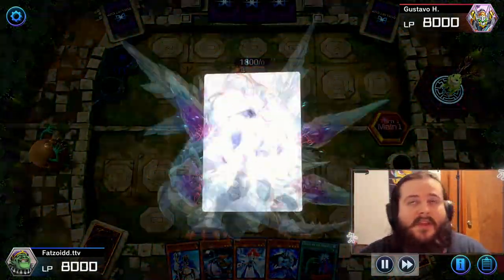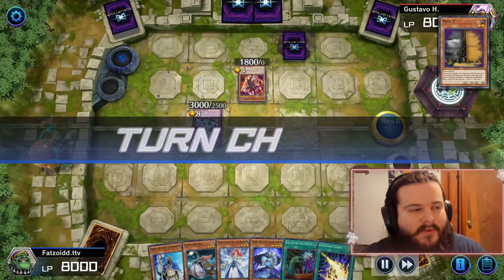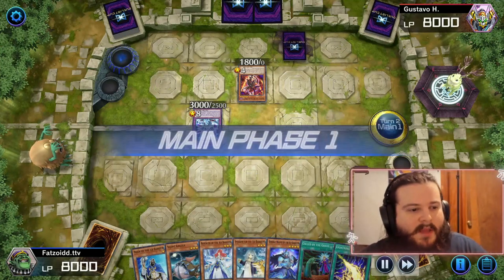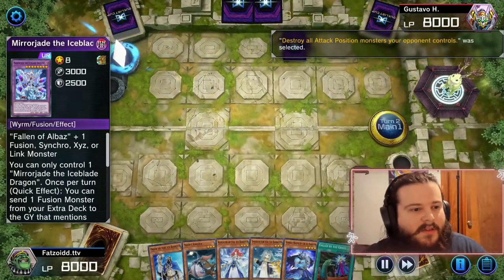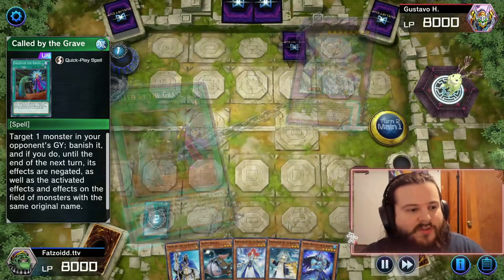If they're not playing Despia they're playing Swordsoul, so it's pretty rough. We opened up with a Lightning Storm, which is a very good card alongside Called by the Grave — you can board wipe the field and then Called by the Grave the Mirror Jade Dragon.